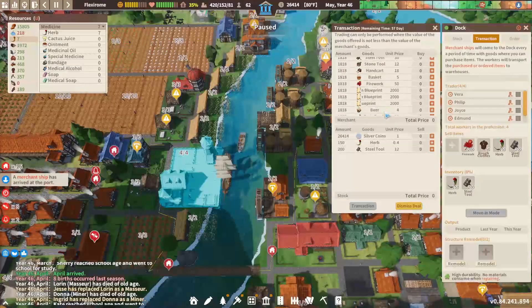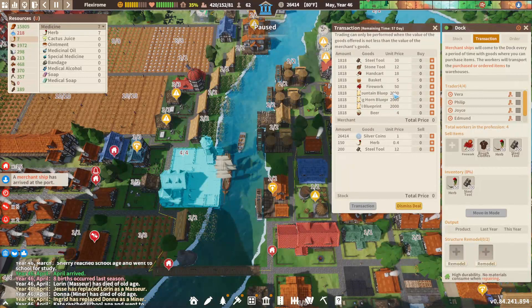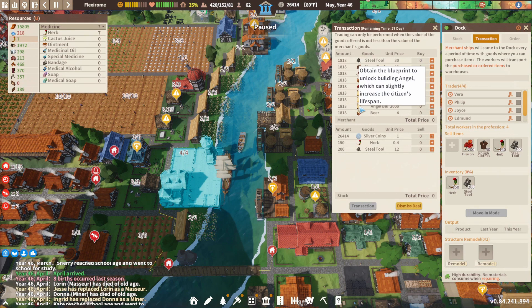A merchant ship arrived. Found blueprint — large horn, which can slightly improve citizens' movement speed. How about one of each of these? Baskets. Ooh, hand carts. Can we get like 200 baskets and like 30 hand carts? 24.